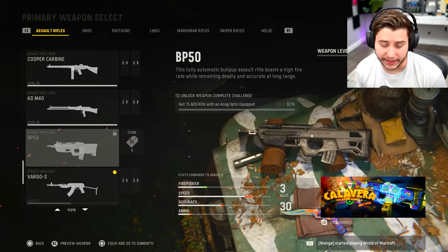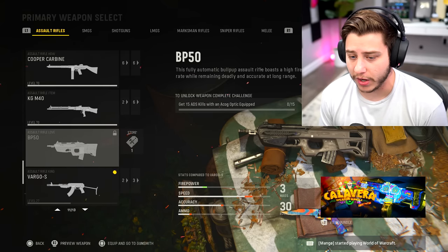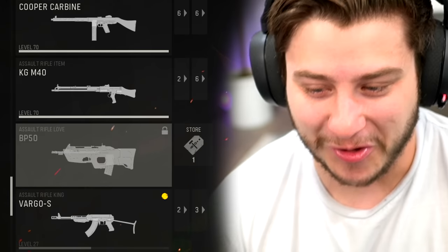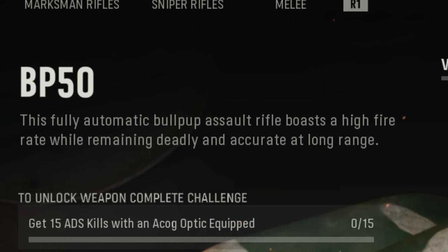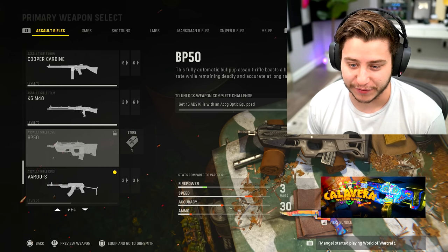With Vanguard's new update today, we ended up getting the BP-50, otherwise known as the F-2000. I don't know why they don't call it the F-2000, because that is the F-2000 from Modern Warfare 2 — in a World War 2 game. This fully automatic bullpup assault rifle boasts a high fire rate while remaining deadly and accurate at long range. This sounds like the complete opposite of the F-2000 from Modern Warfare 2.